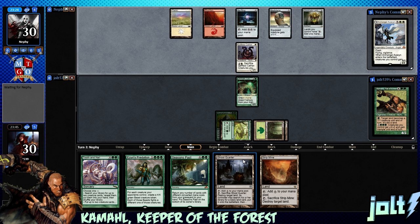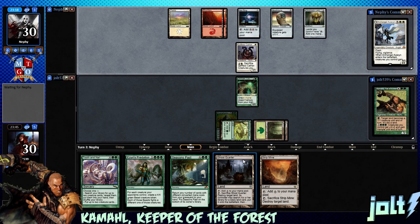The card I'm thinking of — I think it's Thunderfoot Baloth. Basically, all creatures get plus two, plus two as long as we control our Commander, and I think they all have Trample. So pretty fun to grab off Tooth and Nail.